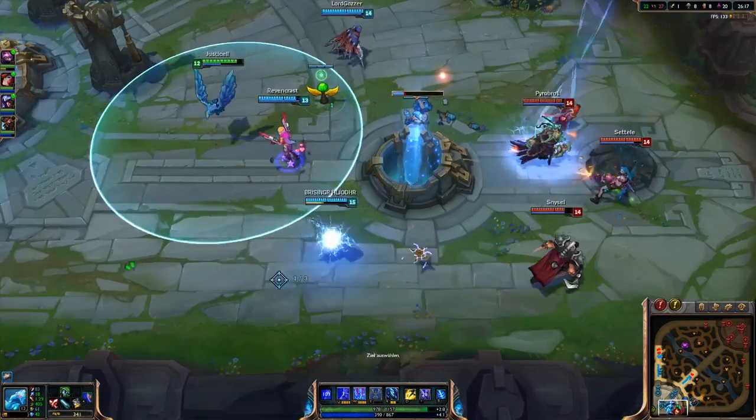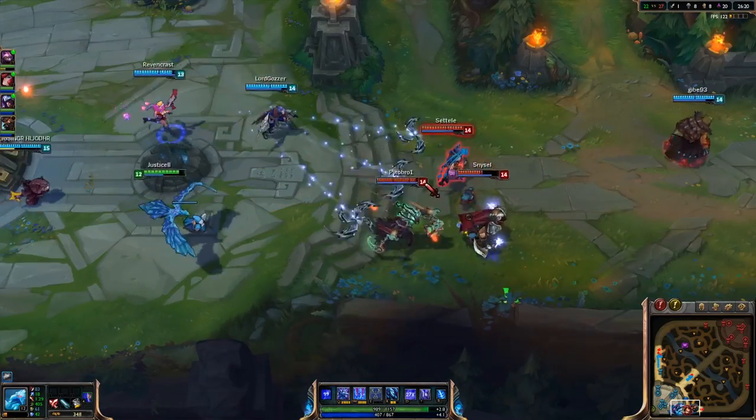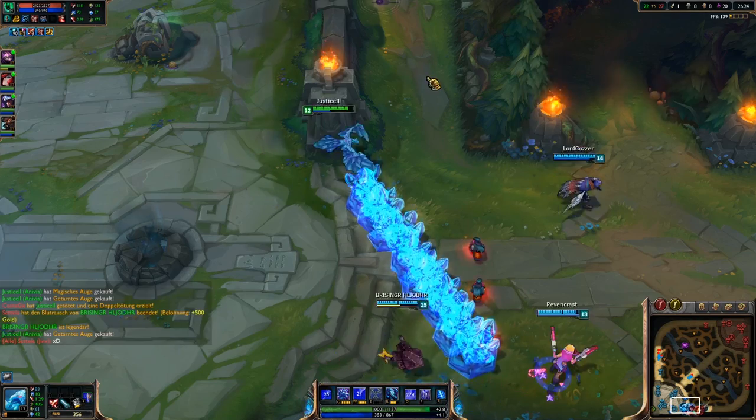My team is trying to engage the team fight but I have to flash and wall because it's pretty clear that we are unable to kill all of them.